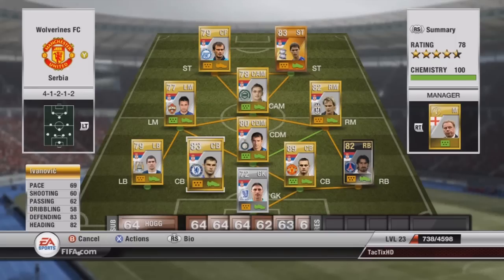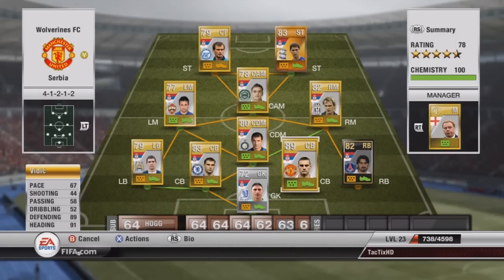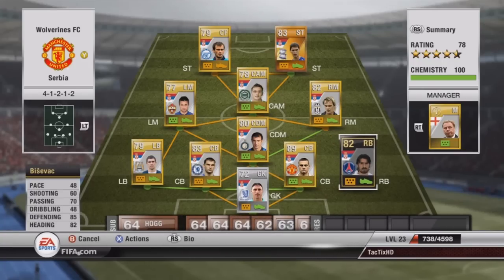Our left center back is Ivanovich — 83 defending, 82 heading. And our right center back is Vidic. As you guys can see, he's a beast — 89 defending, 91 heading. Then at right back, we have Bisavak, I think — 85 defending, 82 heading. Unfortunately, his pace is terrible at 48. So luckily we have Crotchet in front of him who can catch any strikers that get by him.